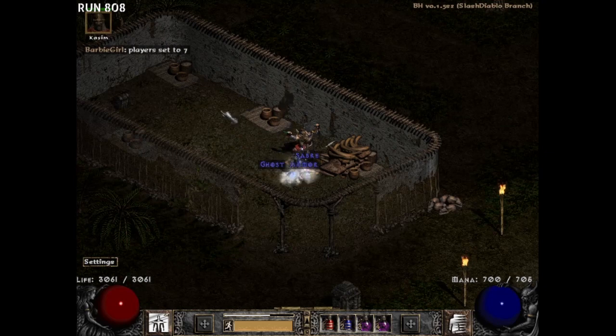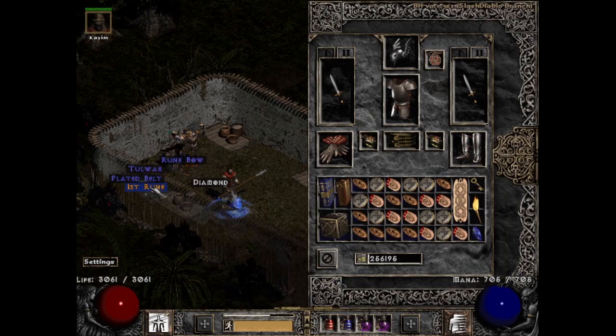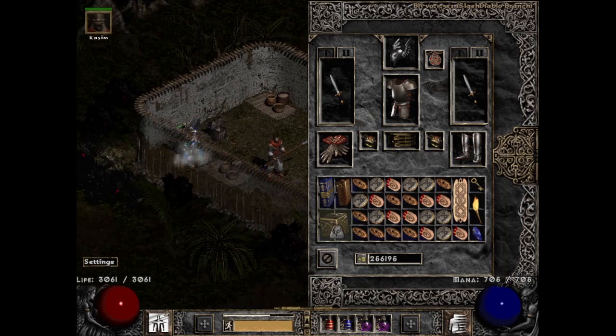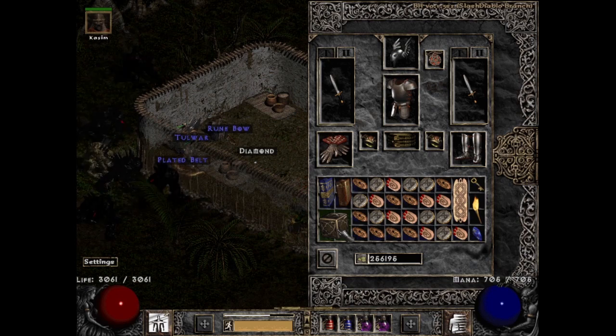Run 808 got me a nice mid-rune from LK — an Ist rune from the super chest. Not the most exciting but definitely needed, especially after I had exhausted all my previous ones in the 6-socket face blade for this Berserker Barbarian.